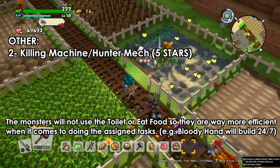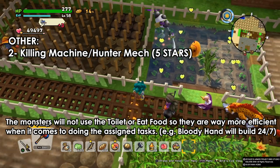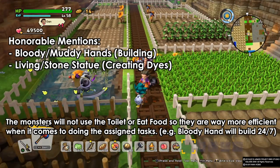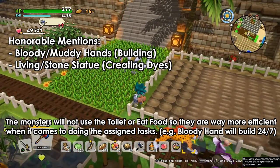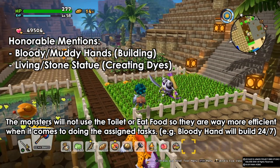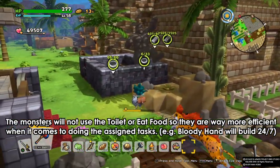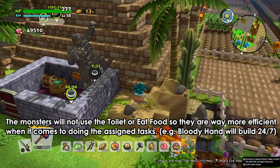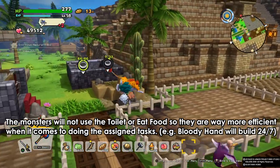All my crops were sitting there for days with nobody doing anything, but as soon as I brought this killing machine in, it finished everything — watering the plants, picking up the crops, and delivering them to the living stone to make dyes. You can also bring in the muddy hand or bloody hand to help with building. That's everything I wanted to cover — all the companions. I hope I told you everything about them. If I missed anything, write it in the comments below. Thanks for watching, check out our page, and stay awesome guys!